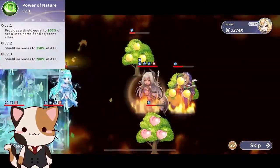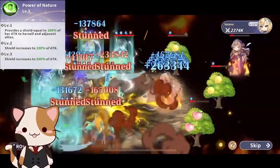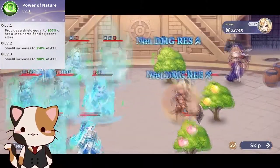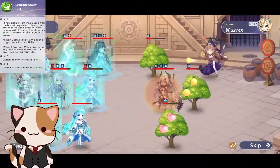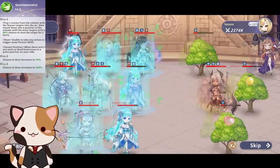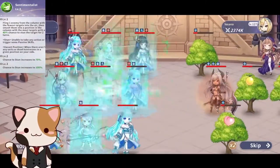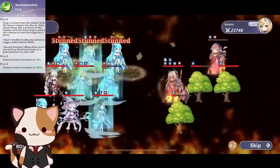First off, her first skill is Power of Nature. This provides a shield equal to 100% of her attack to herself and adjacent allies. Level two increases the shield to 150% of attack, and level three increases to 200% of attack. The second skill, which is Sentimentalist, flings one enemy from the column with the fewest targets into the air, then smashes them into position in the column with the most targets, with a 40% chance to stun targets for two turns. The chance to stun increases to 70% on level two and then 100% at level three.